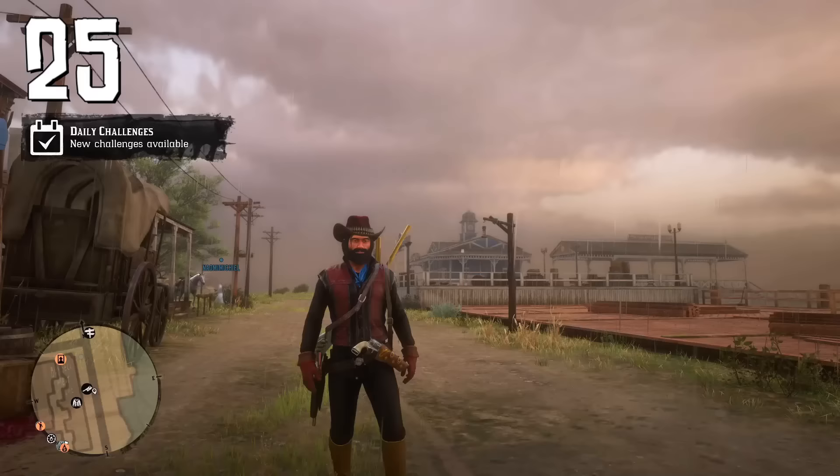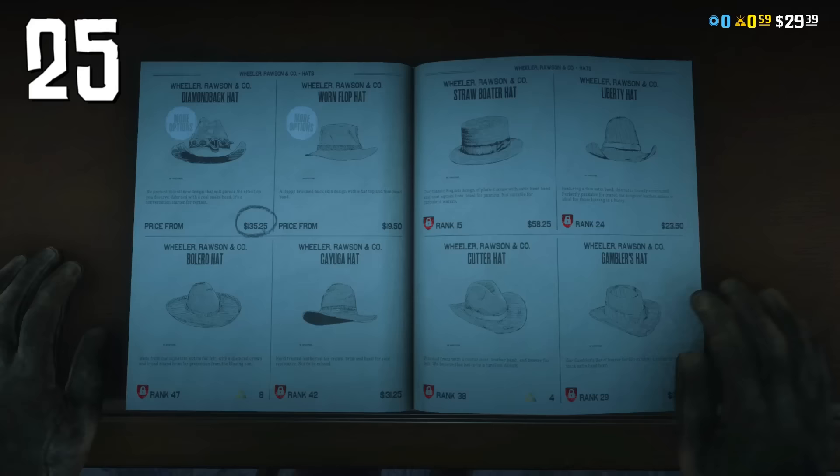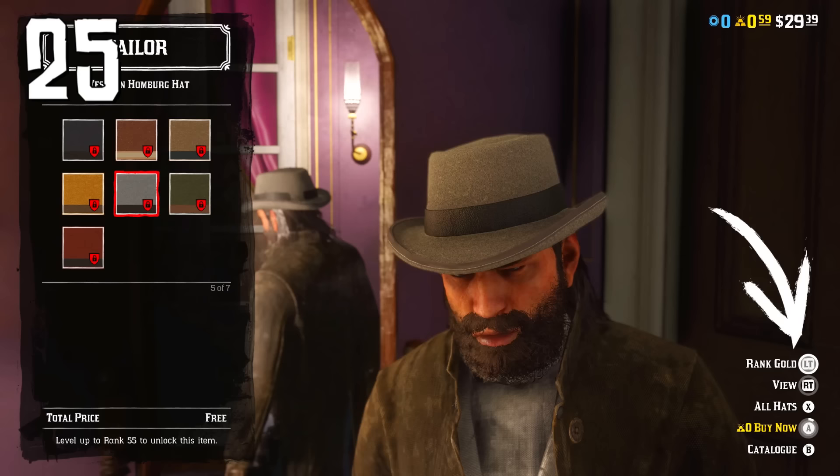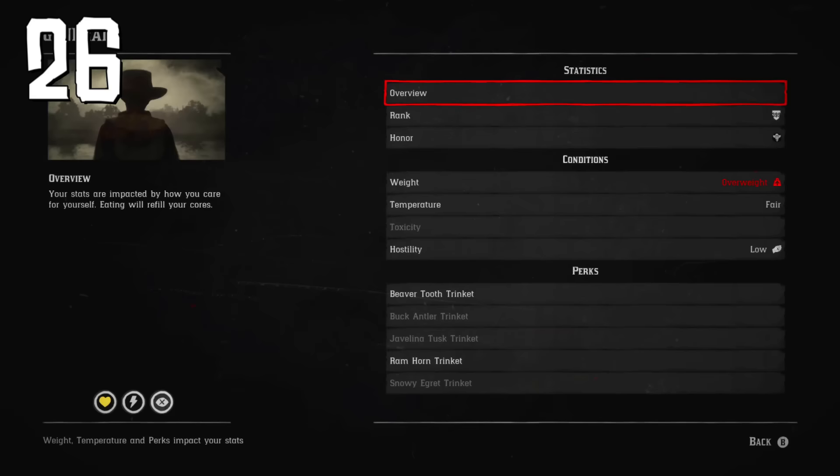Each month there is a free community outfit in Red Dead Online — you need to get each item separately from the catalogue at no cost. However, sometimes this option won't be available because you don't meet the level requirement. In that case, choose the option to buy the item with gold even if you don't have gold, and you will be able to get it for free.